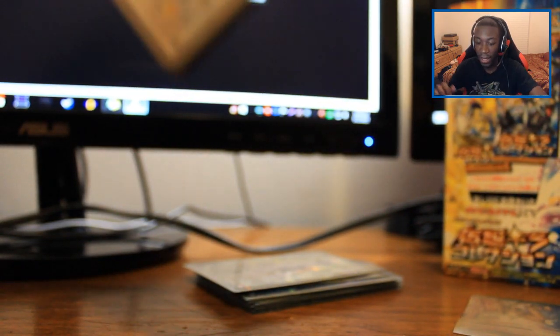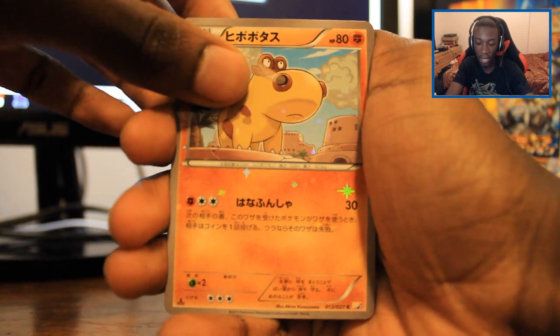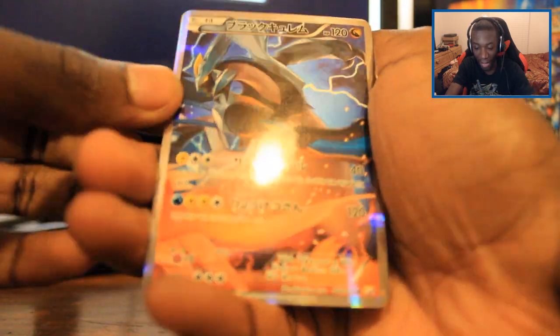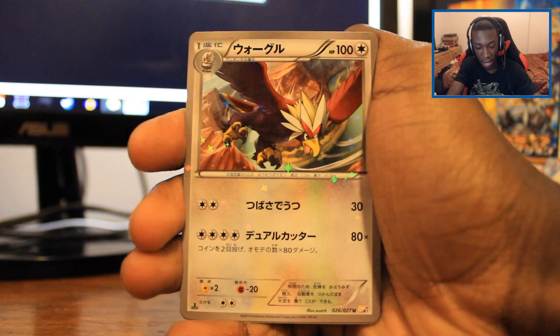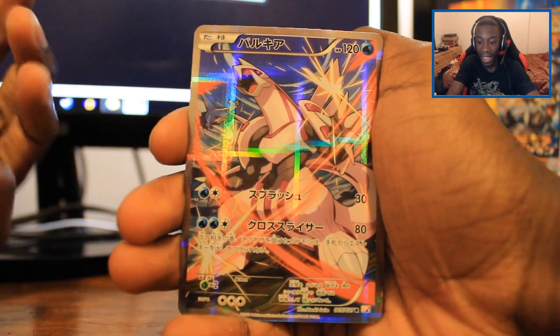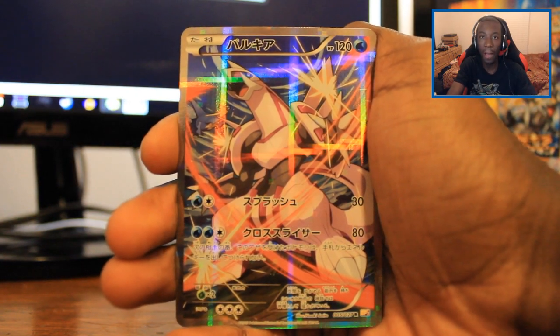Two more packs to go. I feel like we didn't complete the set, but I got what I wanted - both EXs. Rufflet, Hippopotas, Wobbuffet, Dedene. There's the Black Kyurem! That is Black Kyurem, right? That is Black Kyurem! Oh my goodness, did I get all the legendaries? Did I complete the set? Please tell me I completed the set! Froakie, Braviary, Hawlucha. Wait - I think this completes it because I completely forgot about Palkia, but we just got it! We just got it!